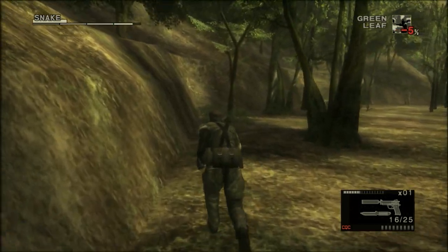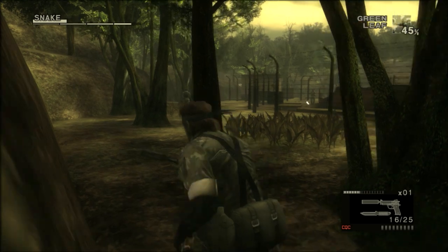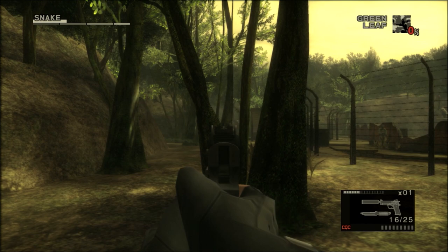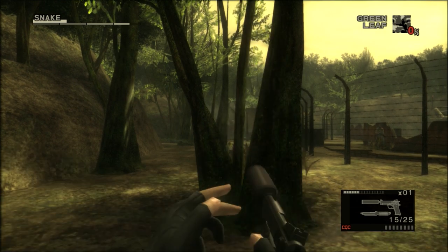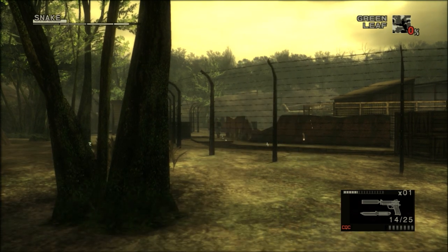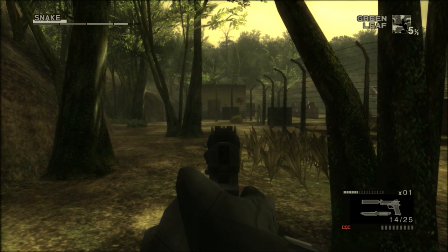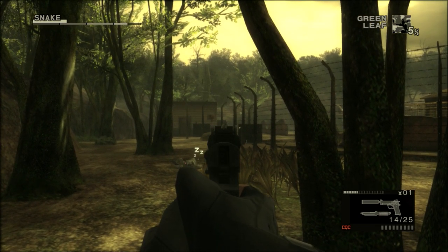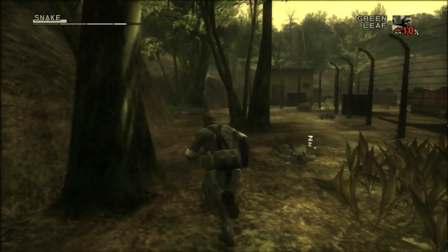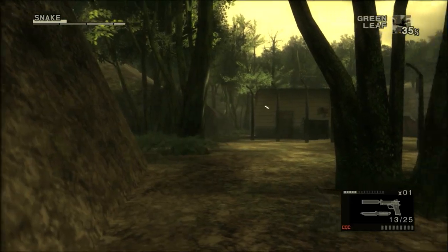Now we're simply going to move around the base. There is going to be a guard in your way, but you can quite safely tranquilize him through the split in between the tree you encounter. However, that will likely draw the attention of a guard beyond the fence — so when he comes towards you, you better make it a headshot, otherwise he might see you before he falls down. It looks like I even missed him to begin with, so it's a good thing I took a second shot. There's one final guard next to the explosive barrel in the back — don't take him out by blowing up that barrel, for obvious reasons.